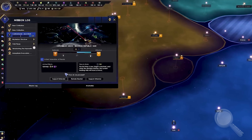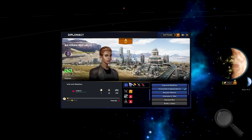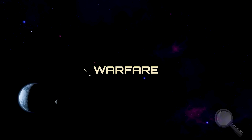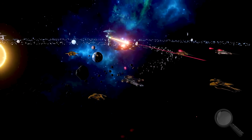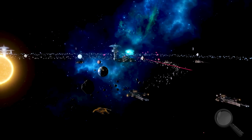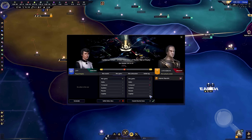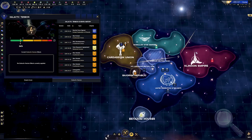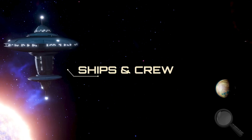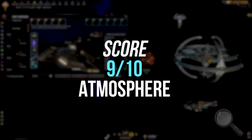Atmosphere. Star Trek Infinite is amazing in its ability to capture the atmosphere of Star Trek. Players begin each new campaign in the same location: the year 2346, about 20 years before the events of Star Trek: The Next Generation. This creates near-canon events, such as encounters with Borg cubes in space and the Romulan sun exploding. This atmosphere is one of the game's strongest points and allows players to enjoy the Star Trek universe. Atmosphere score: 9 out of 10.